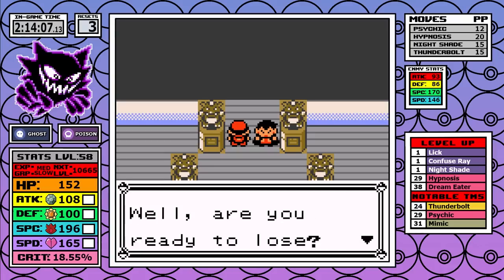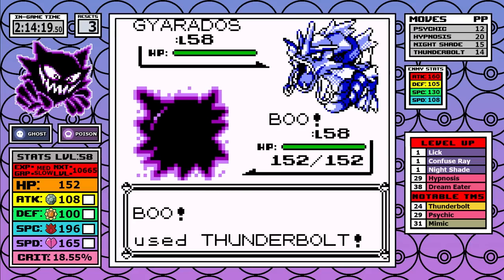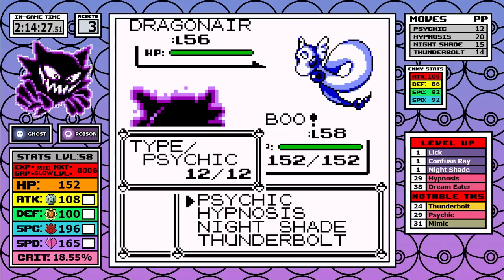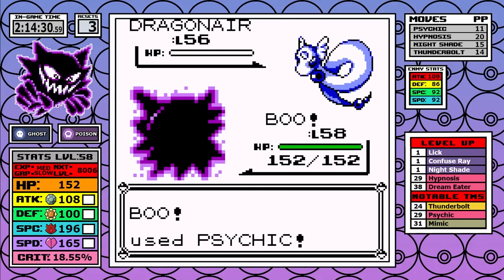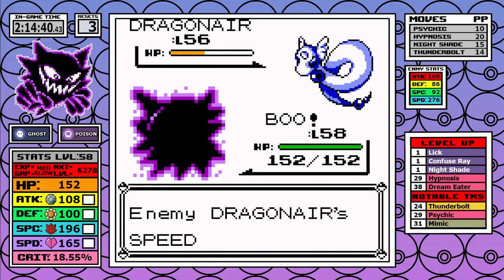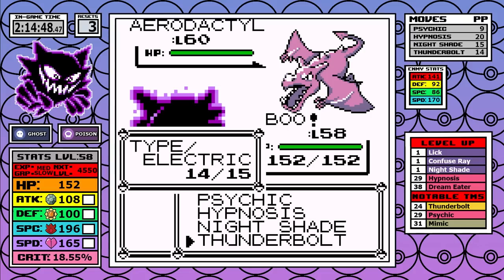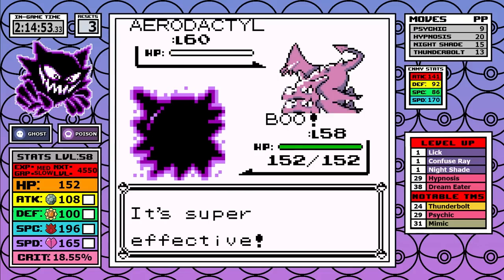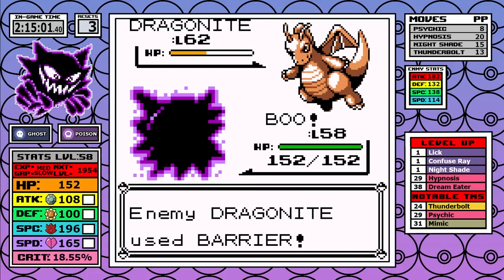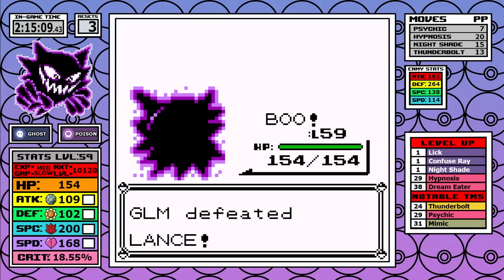I use a Rare Candy going into Lance — a few things to know. Gyarados is a guaranteed one-shot with Thunderbolt. Our Poison sub-typing combined with Gen 1 AI leaves the two Dragonairs and Dragonite spamming Agility or Barrier forever. The Aerodactyl is the one and only Pokemon in the entire run that outspeeds me — but Aerodactyl only has Normal moves and cannot damage us. Overall this fight is free; I'd say it's the easiest fight in the game and you can't lose unless you tried.